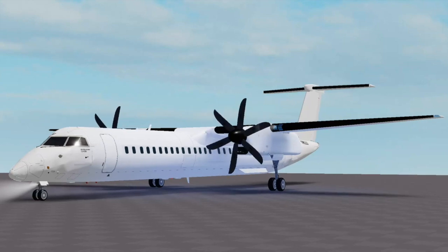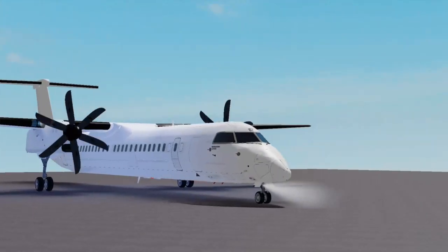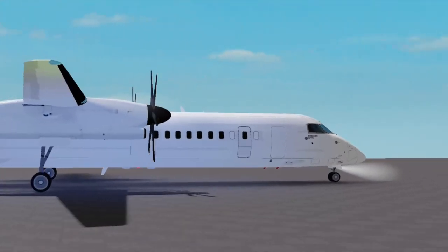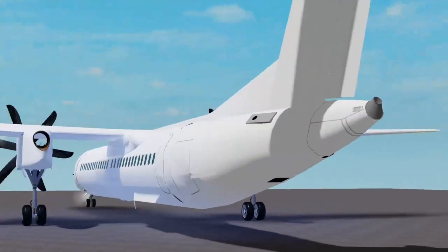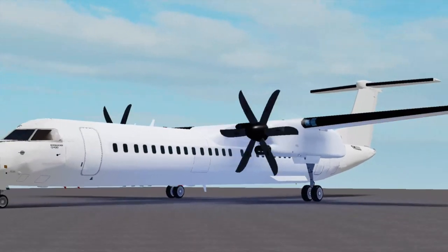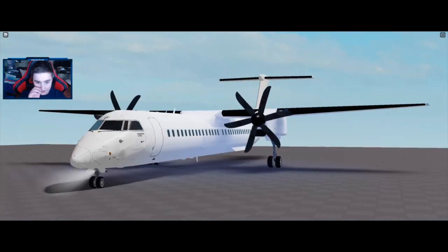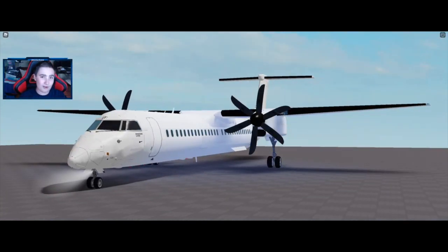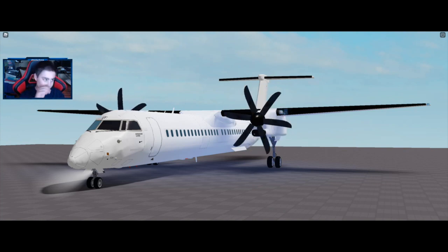Efficient Q400, also known as Bombardier Q400, is my favorite plane on Roblox right now. There is a panoramic going on screen right now, and it is just beautiful. Keep in mind, this is CSG — amazing level quality, and so is the interior, which we will show later. Welcome to today's video, where we're going to be reviewing Efficient Q400. Let's get started with today's video.